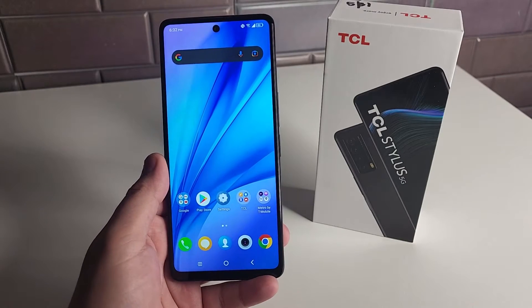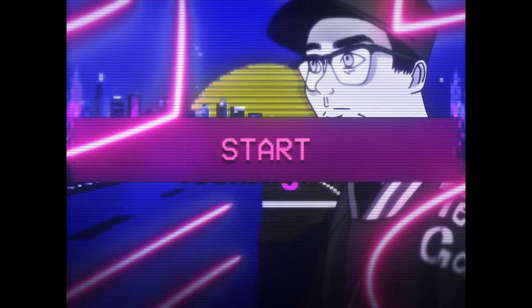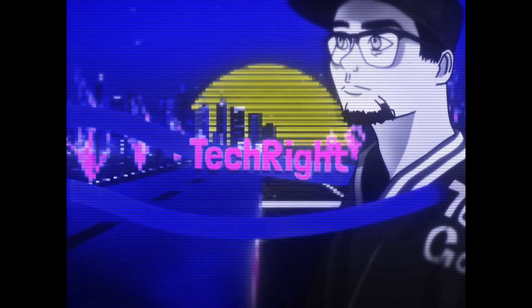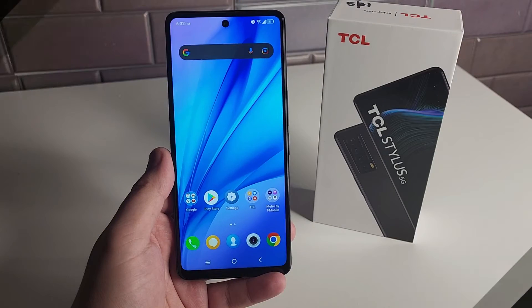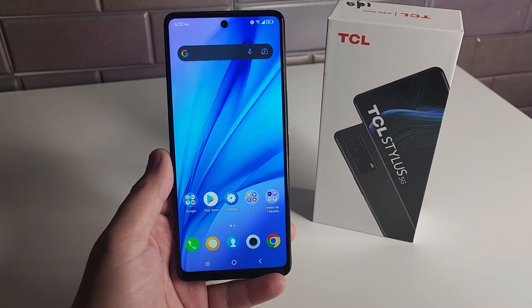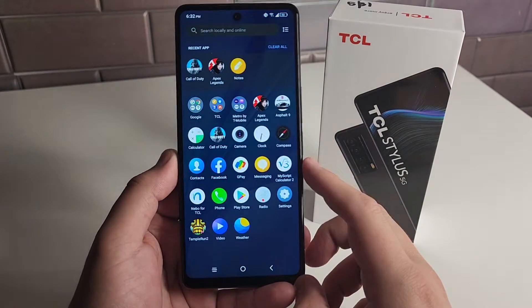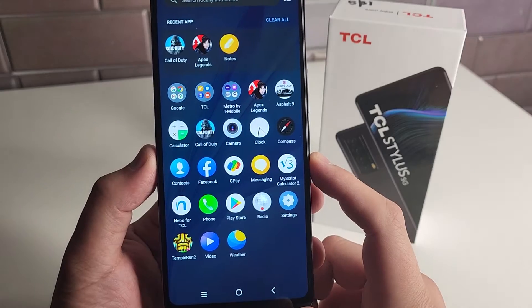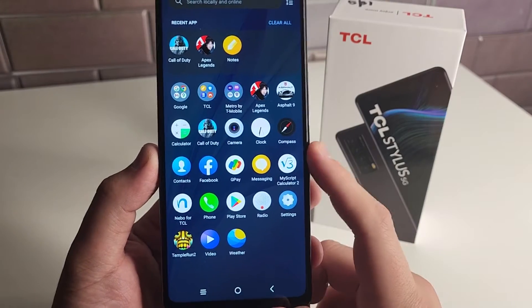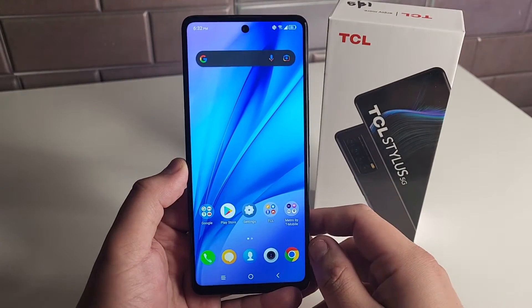In this video, we're going to be testing out the gaming on the new TCL Stylus 5G. We have the TCL Stylus 5G right here. We're about to test some games on it. We have four different games: Apex Legends, Call of Duty Mobile, Asphalt 9, and of course Temple Run 2. This device is going to have a Dimensity 700 processor.